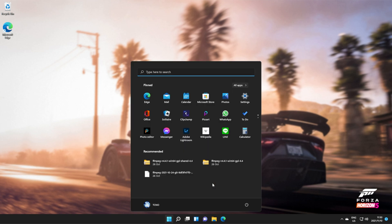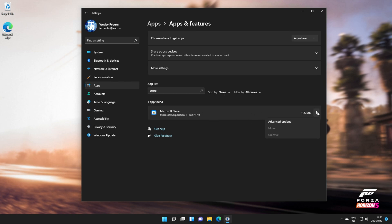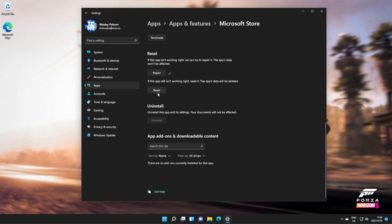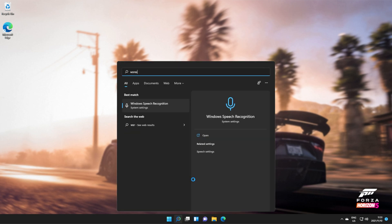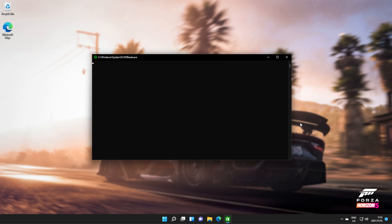First, we'll reset the Windows Store through the Settings app. Go to Start, Settings, then Apps, then Apps and Features, and look for Microsoft Store. Click the three dots next to it, Advanced Options, and scroll down to Reset. Click Repair and then Reset. This should be similar to reinstalling it using PowerShell, but there's also a more powerful command called WSReset. Press Start, type in WSReset — Windows Store Reset — simply click Open and wait for it to run through to completion. This will completely clear the Windows Store. To recap: we've cleared the cache, reset it from the apps list, and now we're completely resetting it using Microsoft's official tool, making absolutely sure nothing is left behind from the previous install.